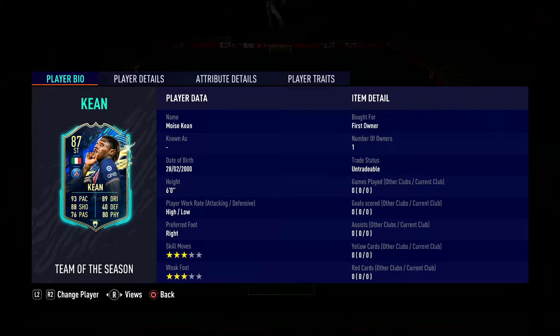So here he is standing at 6 foot, high/low work rates, right footed, freestyle/freestyle which isn't too great but we can work with it. Coming in around 50k, it's Moise Keane.